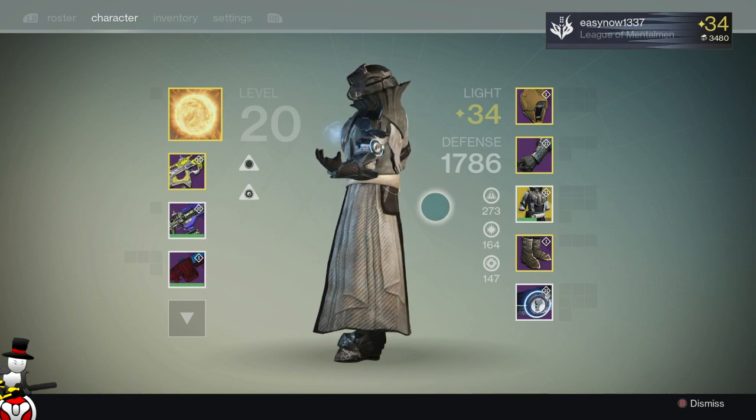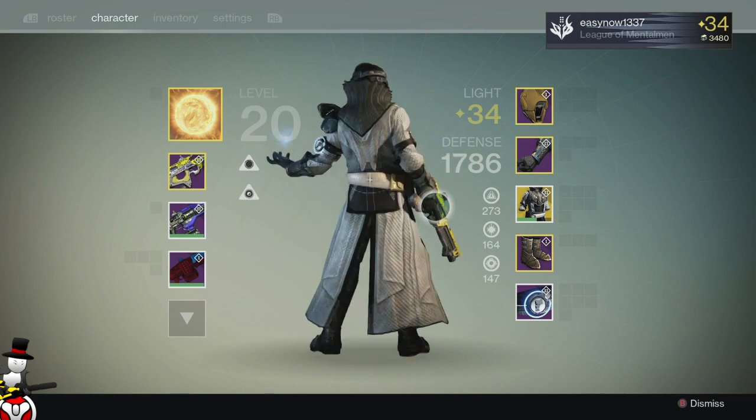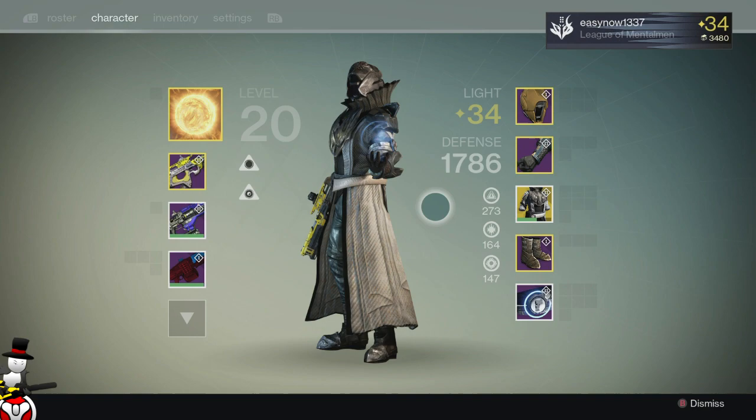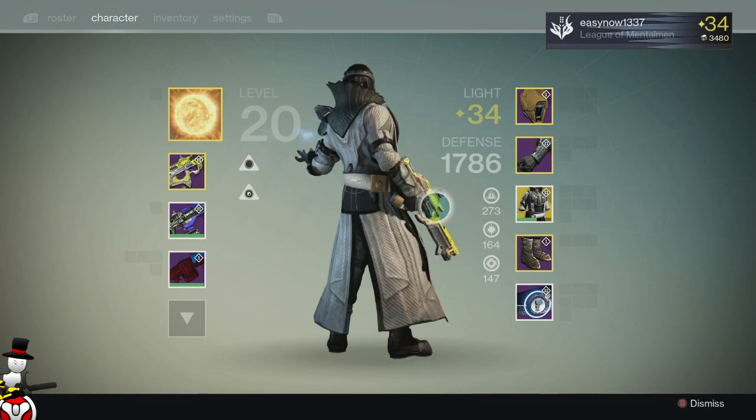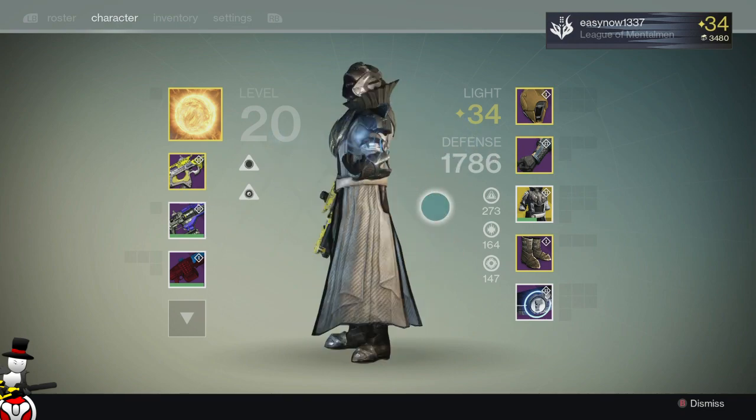I was like, I'm not going to bother wasting my key on this chest because I didn't need it for an elder cipher or anything. The only thing I would be getting was a queen's weapon. So I opened the chest anyway after deliberation, and these robes popped out.